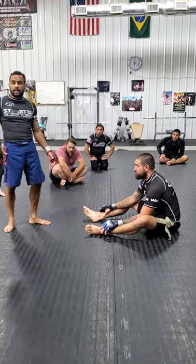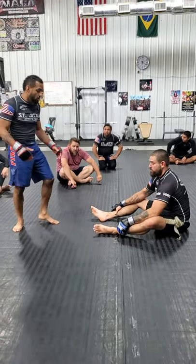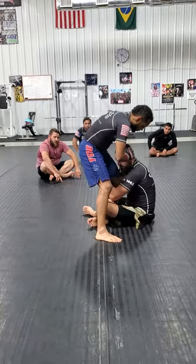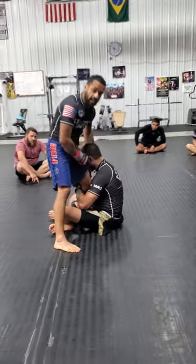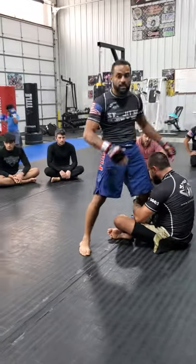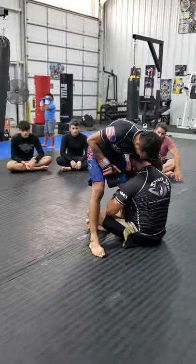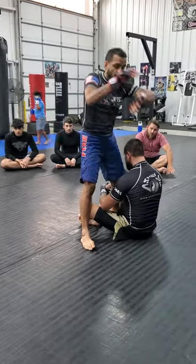Alright guys, so you've got somebody who sat down, maybe they're trying to play leg attacks or something. What I like to do is I'll get low, I'll step, and then go for my leg and then grab. I'll push your hand — I shove your hand on the side of the leg that they're grabbing. So he's grabbing my left leg, I'm going to choke him with my left arm. So he's here, I shove his head, get under the chin, grab my palm for the guillotine.